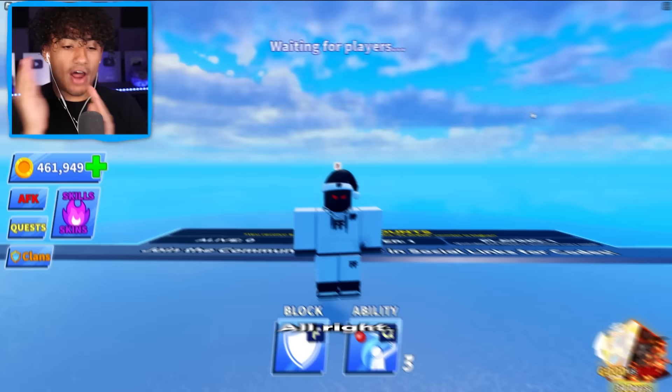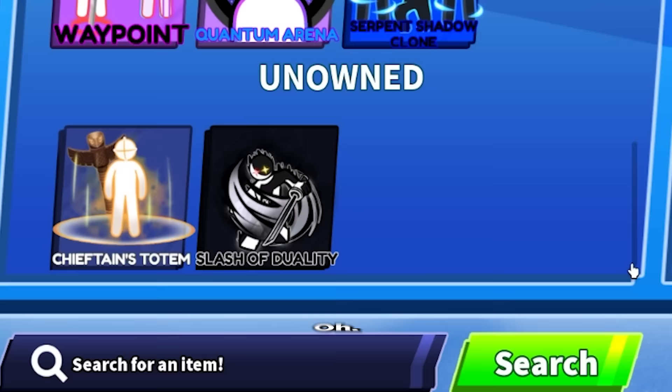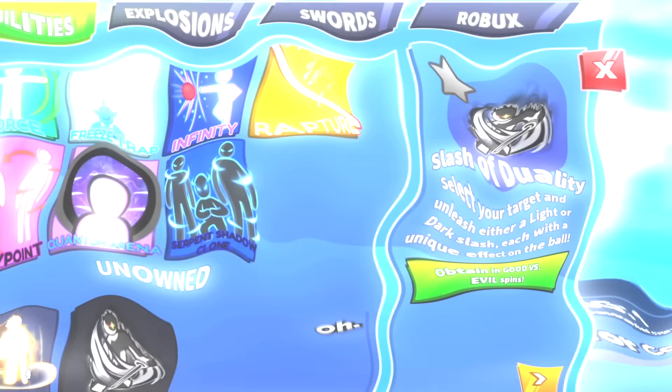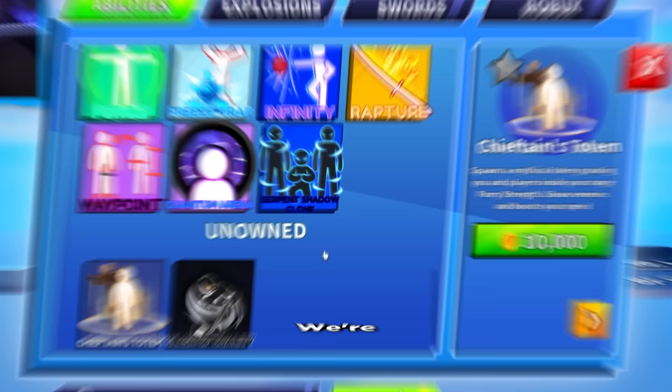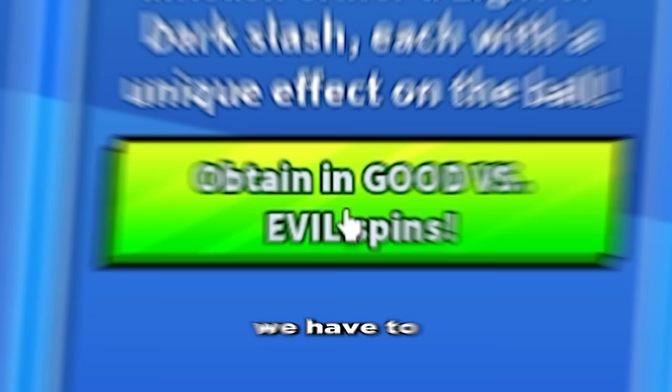Alright, it is now time to see the brand new ability we got today. I'm scared — how much Robux am I gonna have to spend? Let's scroll down. Oh wait, we got 2 new abilities! One of them costs coins. I'm gonna save that ability for another video. We're gonna go after this ability — oh my gosh, this looks sick. Slash of Duality.